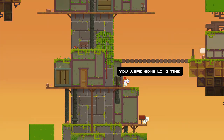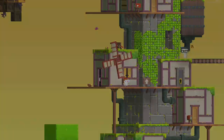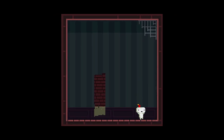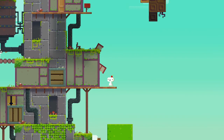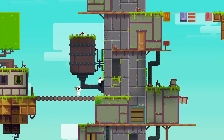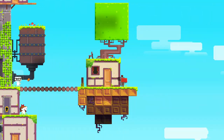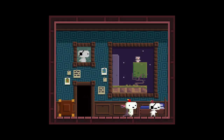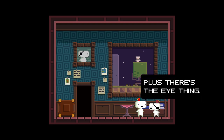'You're back, you were gone a long time.' Let's go inside this door. I wonder if there's something in this room — nope, I guess there's nothing in this room, let's get out of here. There's the old guy. 'Old fence, it's been a long time. It's your turn now, I'm tired — plus there's one, the eye thing.' What eye thing?